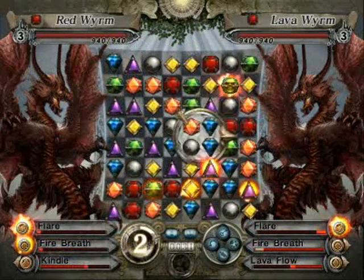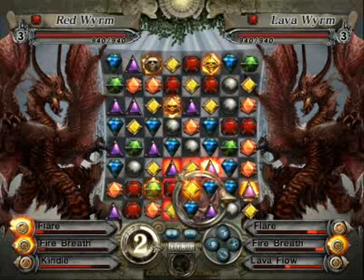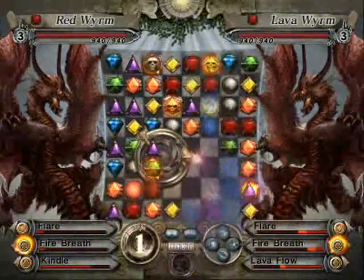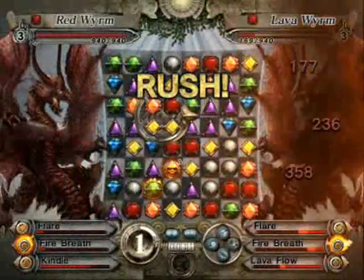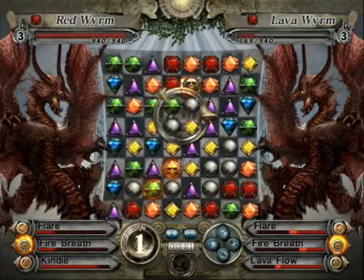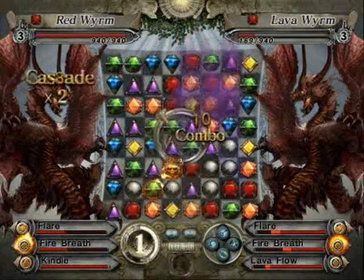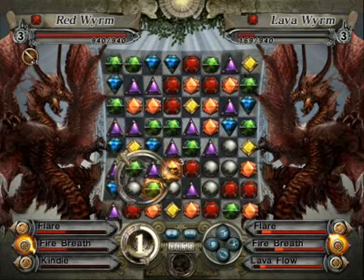The form of a monster — what stage the creature is in — does not determine how much HP the creature has. The only thing that increases a creature's HP is level. And more levels are just gained over time as the creature battles more. Simple as that.